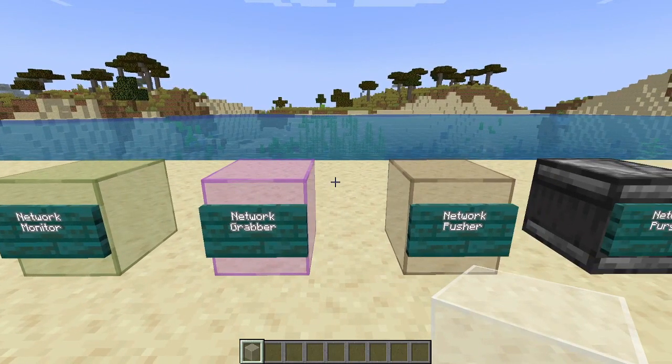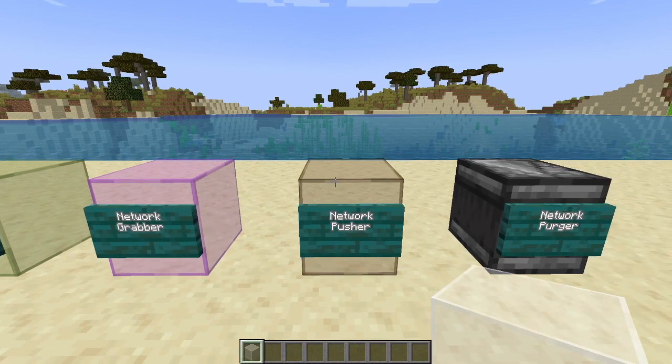The key difference from cargo: cargo goes from an input node to an output node and never stops anywhere along the way. Here, items go into the network, and on the next Slimefun tick the network pusher pulls them right back out. It's just as fast as cargo and far less demanding on server performance.